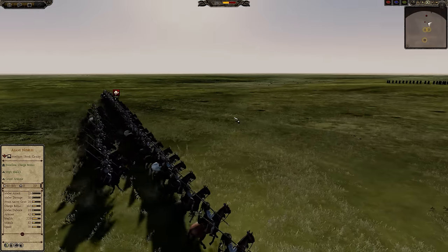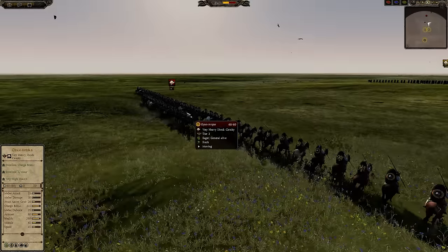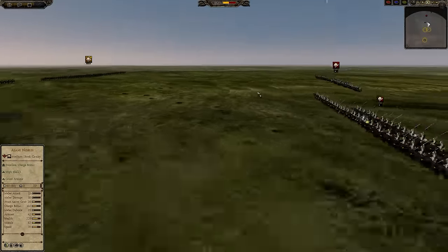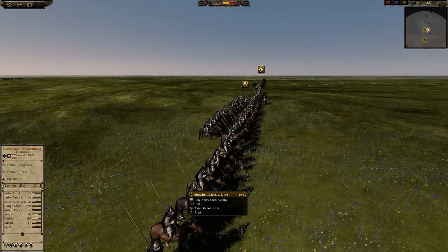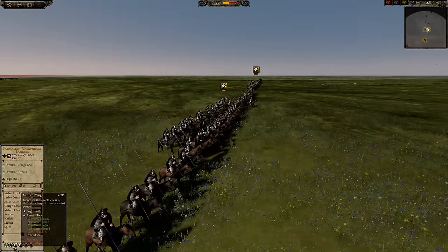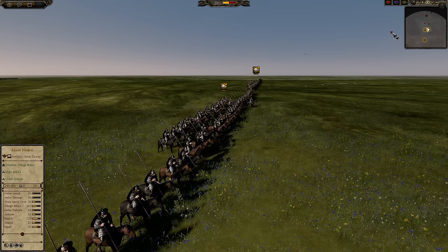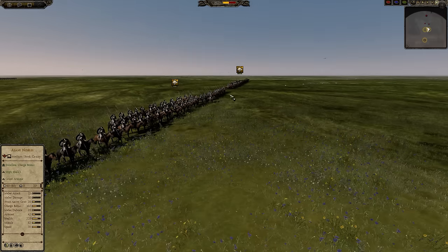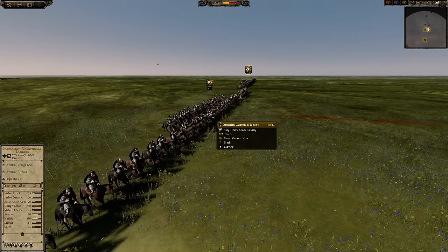45 speed is very slow. But what these Sarmatian Cataphracts have going for them is the Frenzied Charge, which is going to increase their charge bonus by 25%. I'm going to be using Frenzied Charge in one engagement and not using it in the other.